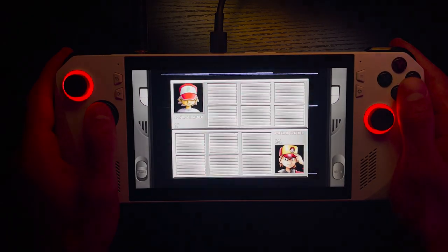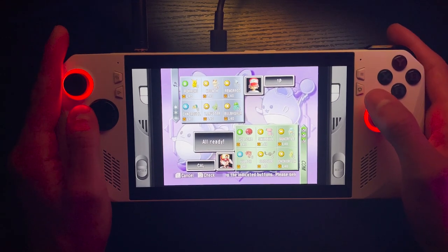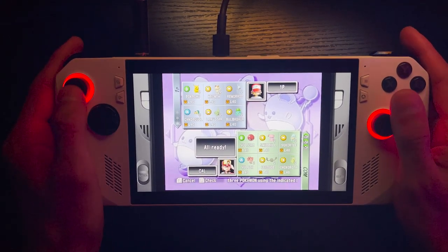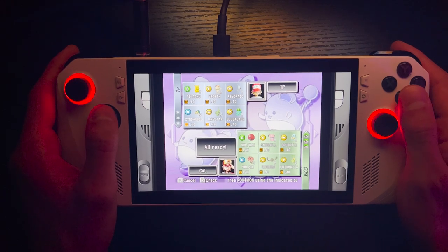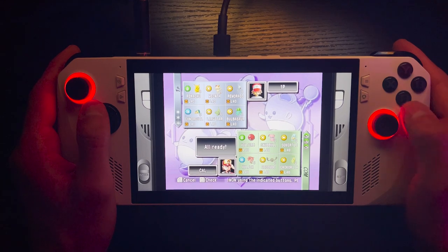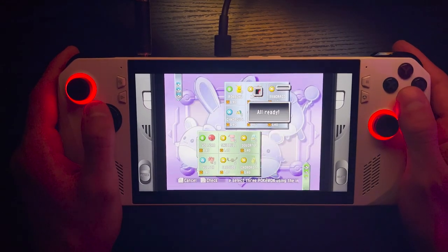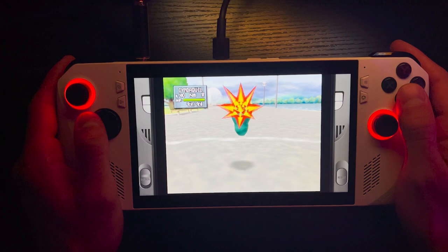Oh, is it gonna be the same team? I wanna change — how do I do that? I need to figure out what all these controls are. Whatever, I guess we'll do the same battle again. You know what, if the team's not broke, why fix it? But we will replace Bulbasaur with Pikachu, even though I think that might be a bad call.